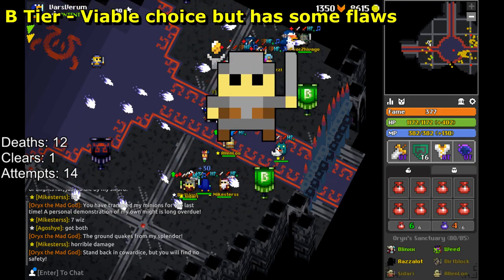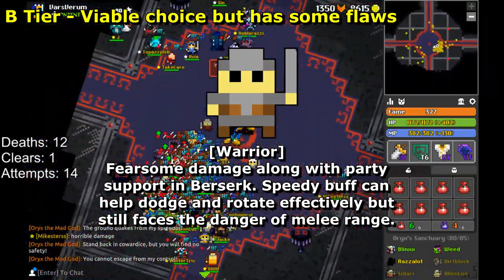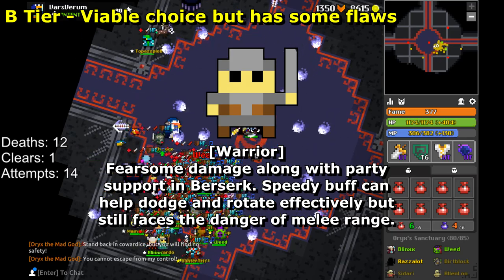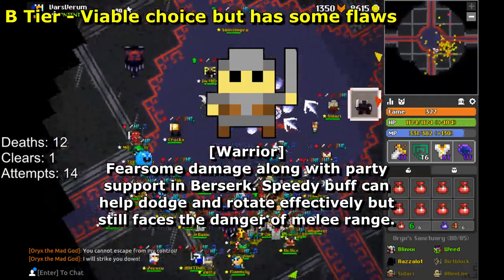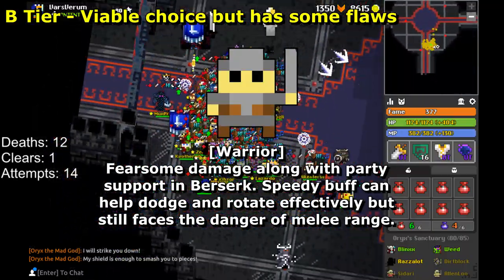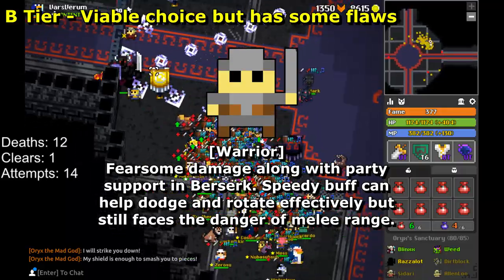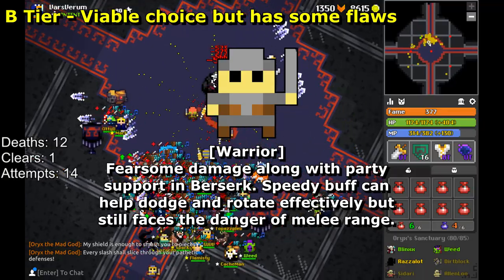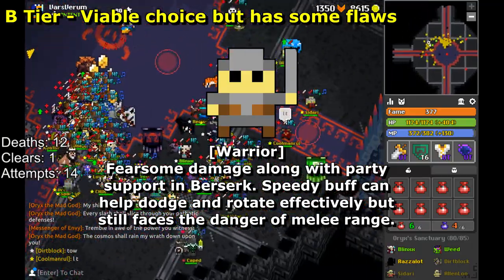The Warrior for a while trumped Knight as the strongest class in almost every aspect — high defense, fast movement speed, and ridiculous damage. The only weakness was being a melee, and since the majority of Realm was trivial thanks to the steamroll meta, that didn't matter. But being a melee class automatically places you at a heavy disadvantage in the Sanctuary. Warriors basically have to step in front of Death's door — going melee range against most bosses is tantamount to a death sentence. I rate Warrior B tier for their monstrous damage and Berserk utility, but this dungeon is not friendly to melees.